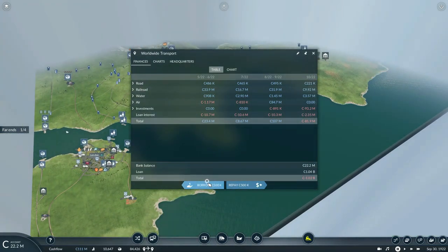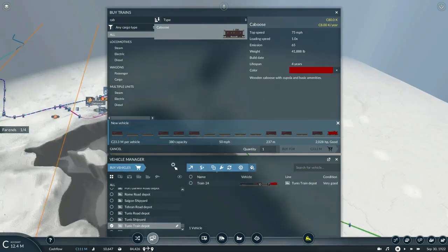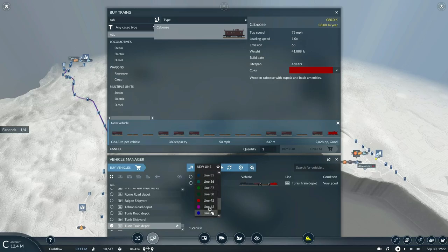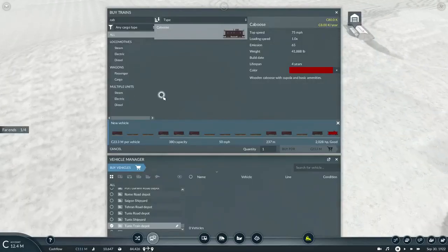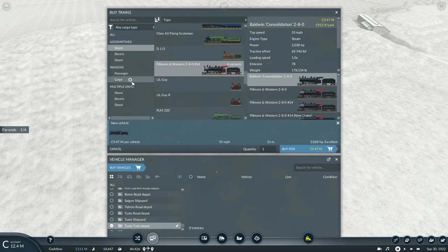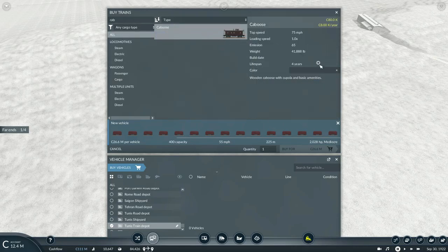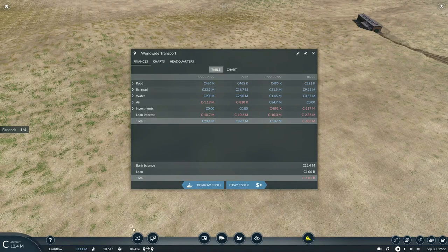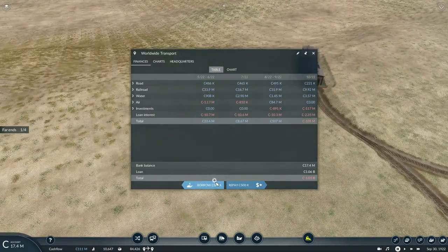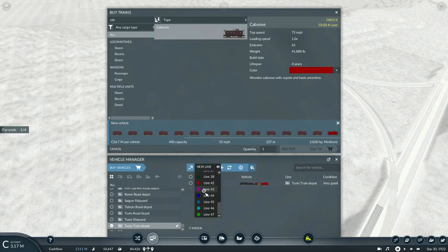Hopefully these mail deliveries will actually be able to repay my deficits I've been accumulating for my business. Line 46 picks up loads of tools and delivers them to their respective destination. Finally we need to get a train to pick up loads of food — we'll get another Baldwin Consolidation with several Tiffany CO3 refrigeration cars. We'll carry capacity about 400 units of food with another caboose on the rear end — that will cost about 26.7 million credits.